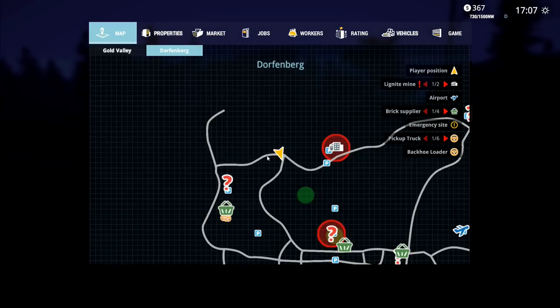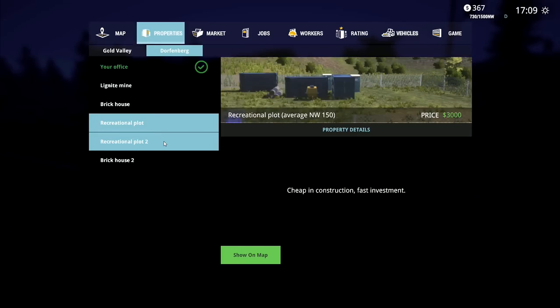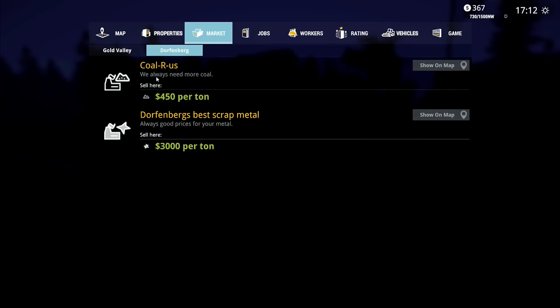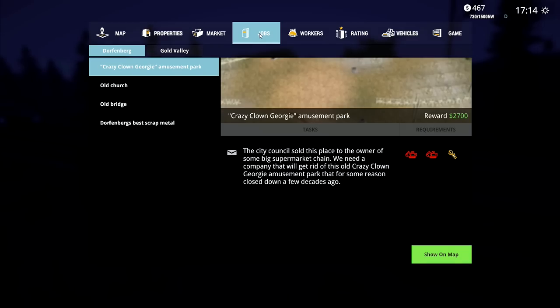We ought to actually do something. As we're here, we may as well do a little bit of something. So we've got properties there - the lignite mine is the one that I want. We're going to need the dump truck and a few other bits and pieces. Coal are us - we always need more coal. Sell here at 450 per ton. Dorfenberg's best scrap metal - 3,000 per ton. We need an excavator with shears for Crazy Clown Georgie Amusement Park - two and a half grand for that.